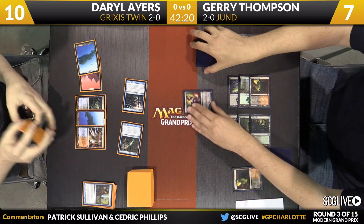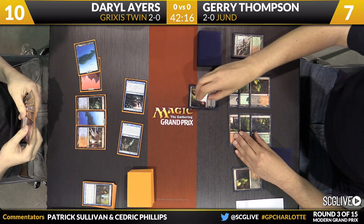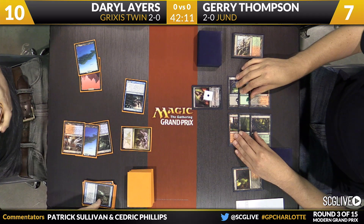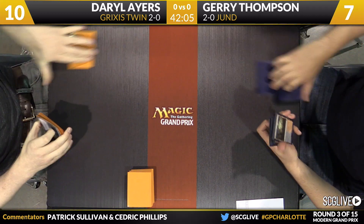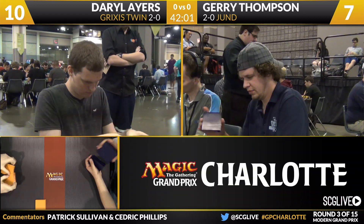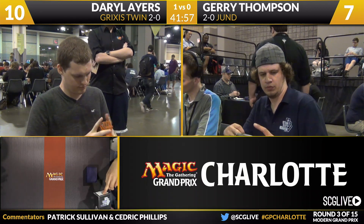There's Liliana — Jerry kind of saying his position's not tenable and he needs to get something on the table. There's Kolaghan's Command going to bring back the Snapcaster Mage. Jerry knows he's beat at this point. Daryl drew out of his mana issues, had plenty of cards, and now you get Kolaghan's Command working with Snapcaster Mage. We all know how good that one is. Ayers is going to win game one here over Jerry Thompson. Grixis Twin up a game over Jund.